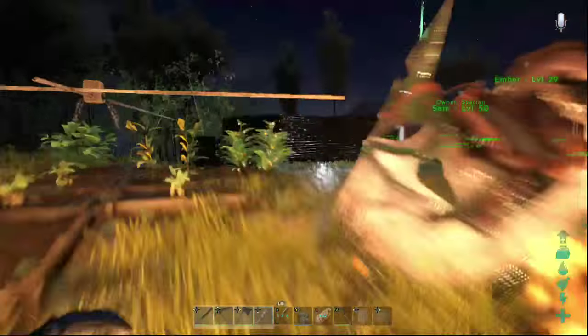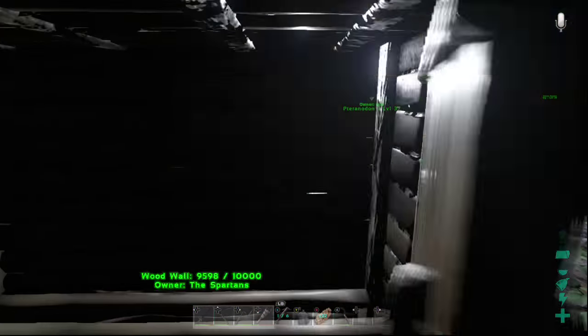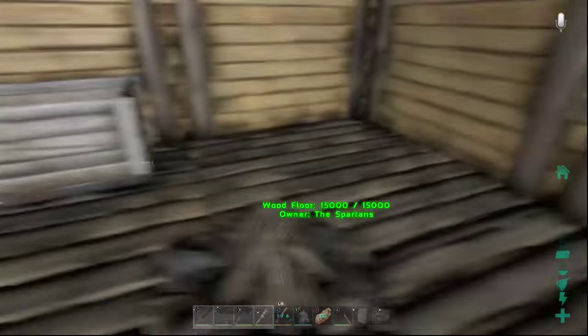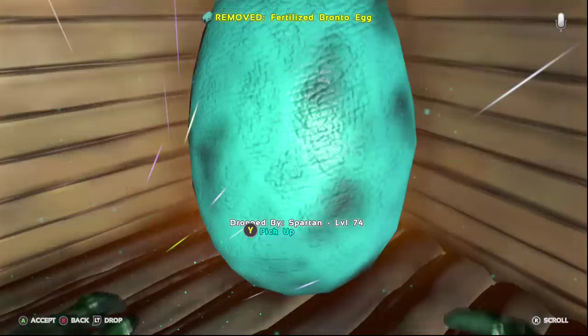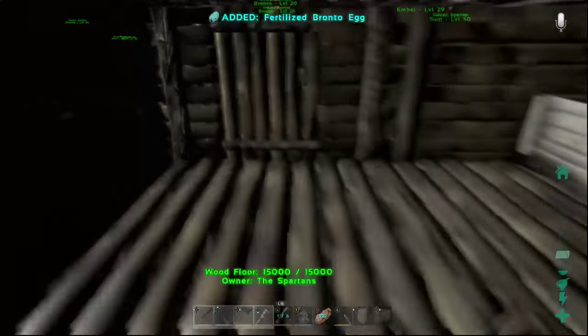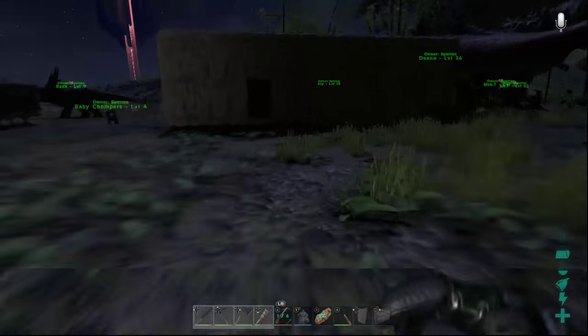Now we're gonna go over to our handy dandy incubation room that we've got set up over here. Sadly we need to make some more campfires, so we need to get some more stone. Here's a little trick — you can actually pick up the egg and the health will not go down and it won't incubate either way, so if you need to pick it up when it's too cold, you can do that.